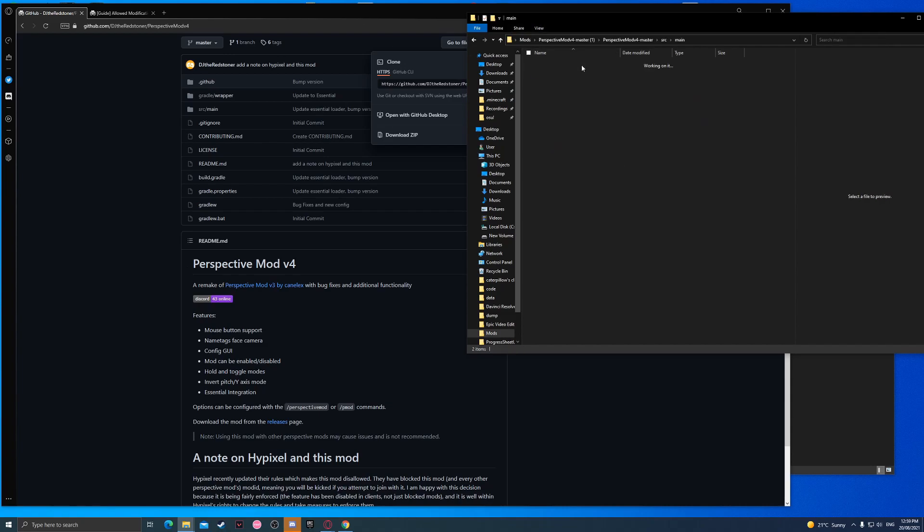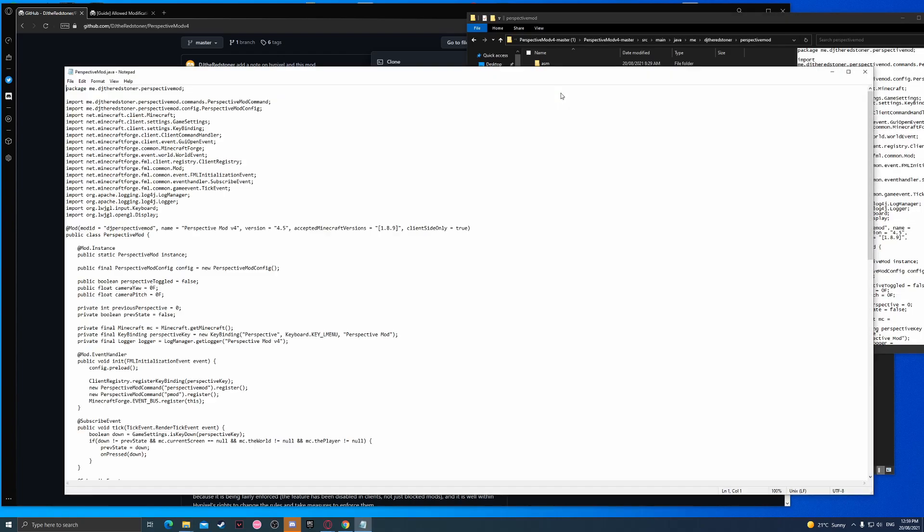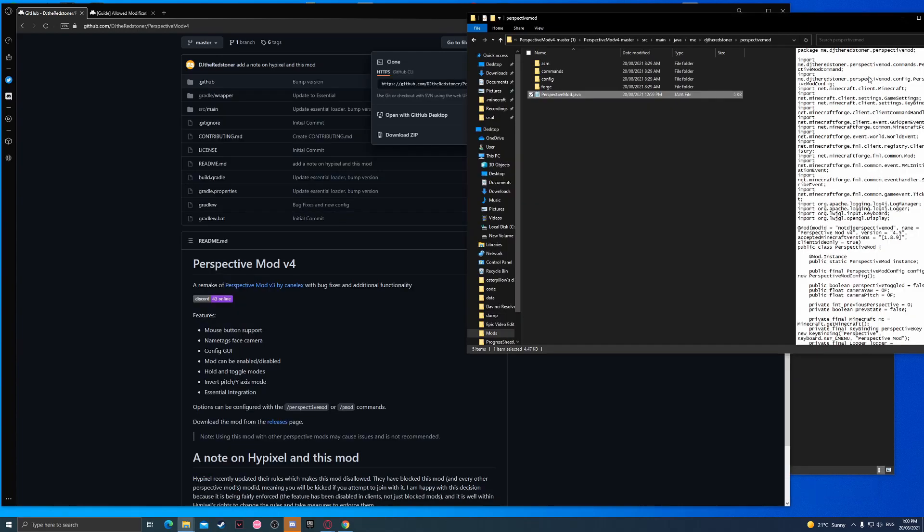This is where you trick Hypixel into thinking that you aren't using Perspective mod. You go through here, you see this, you open this. And then over here it says 'DJ Perspective mod' — what you want to do is make it say 'not DJ Perspective mod', and boom, Hypixel will have no idea.